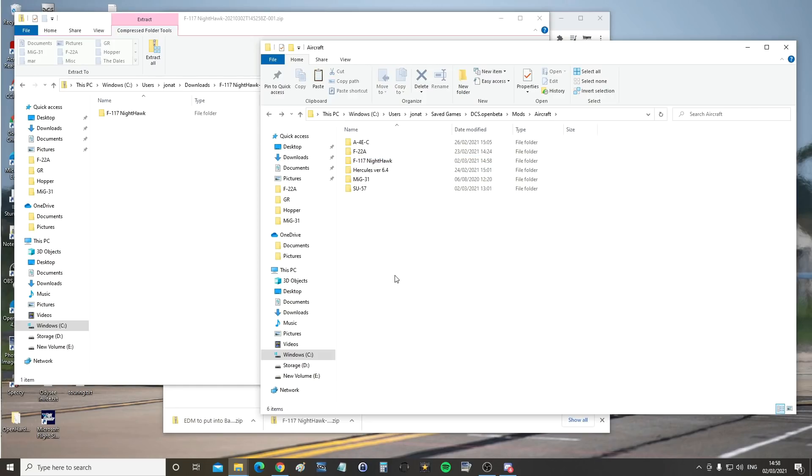Now time for the next bit. We need to go and find our actual DCS installation directory. If this is Steam, it's going to be a bit different — I don't have the Steam version and I've always asked you not to own the Steam version, so I can't help you if you have.